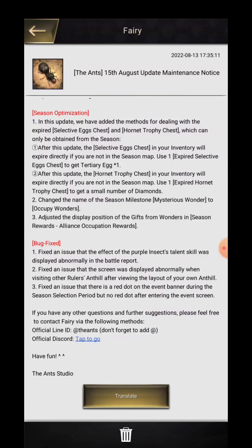Basically, they are saying that if you are not using your season eggs — your Lost Island eggs — during the season map, then when you return to your original map after the season ends, that egg will expire and you are going to get a certain amount of diamonds from it. After this update, the hornet trophy chest in your inventory will also expire directly if you are not in the season map, so you can get a small amount of diamonds.